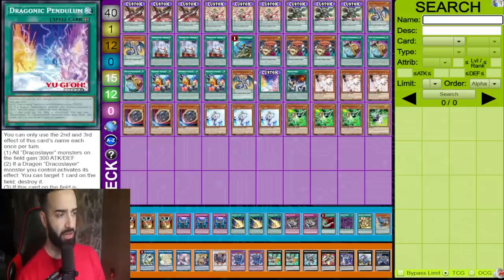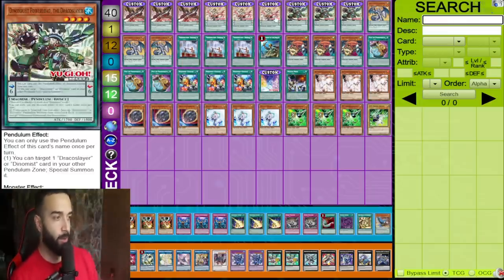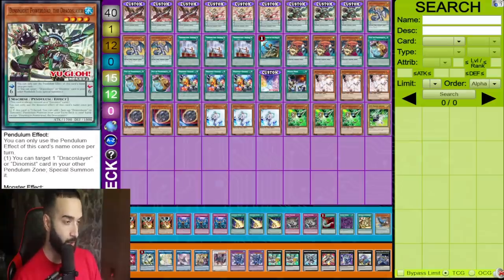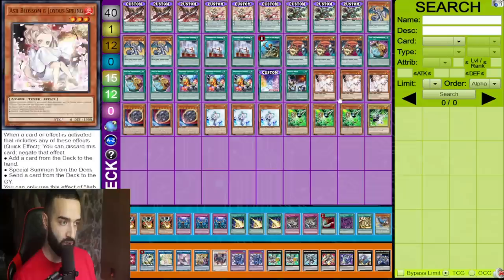I know you're going to ask: where is Draco Face-Off? In the first hour of my stream alone, maybe 20 people asked about it. I'm going to make a whole video on why Draco Face-Off is literal garbage — do not play it. It's at one, you are literally playing Celtic Guardian. Majesty Pegasus' name is always treated as a Magispector card, which is why it's amazing to search Bambuko, same with Dynamite to search Dynamis Charge.